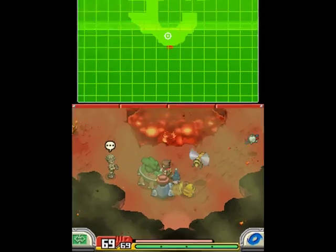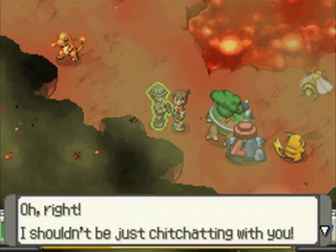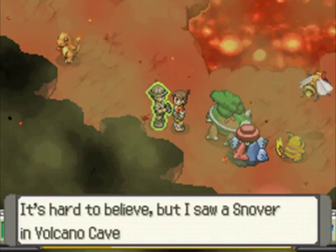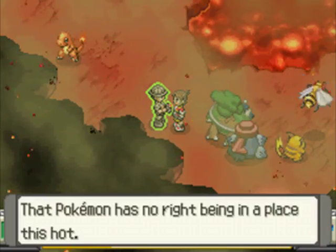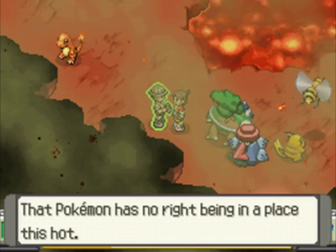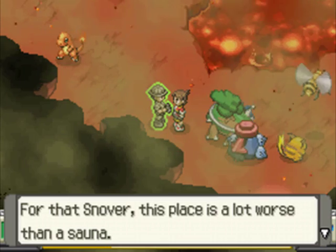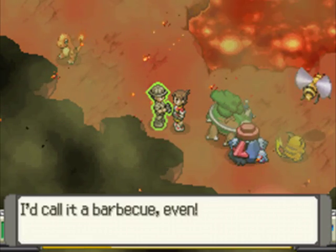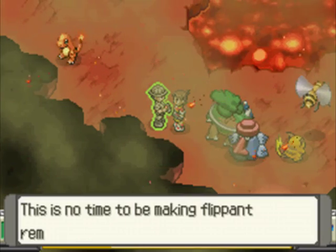The one we're going to take care of first is going to be the one inside here, because this is the one that actually gives a new party Pokemon as well. There's a Snover inside Volcano Cave. What's an ice grass Pokemon doing inside a Volcano? I mean, he's four times weak to Heat, essentially. Not a good time, really.